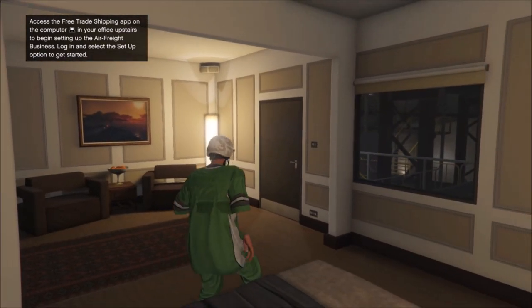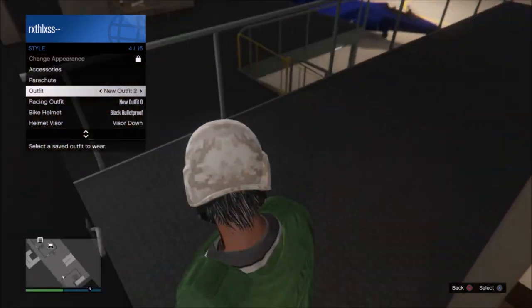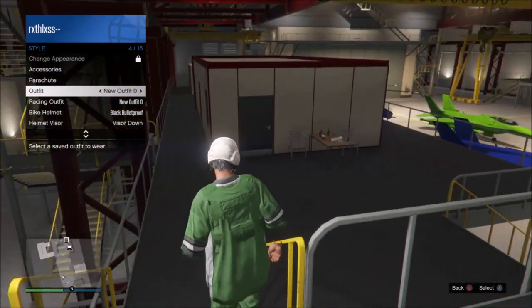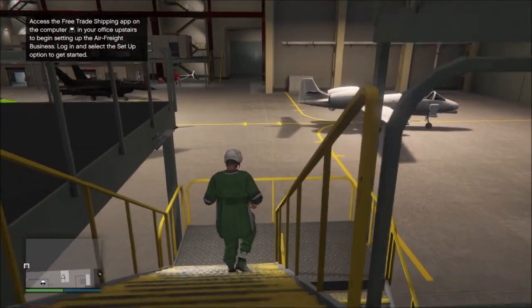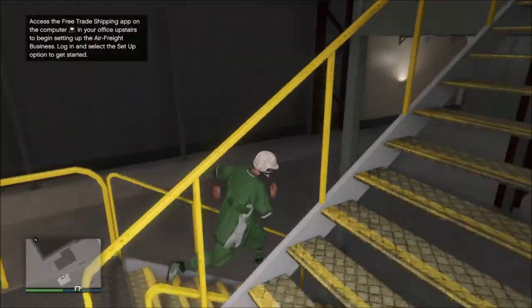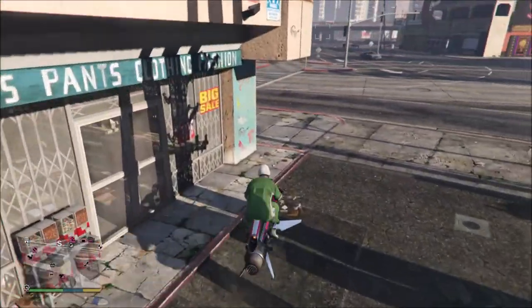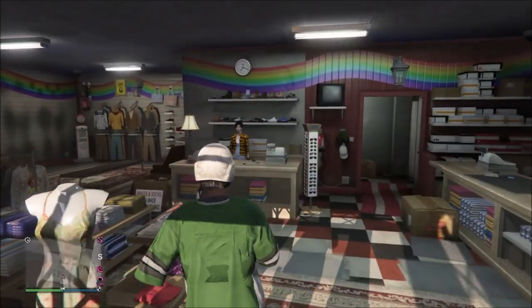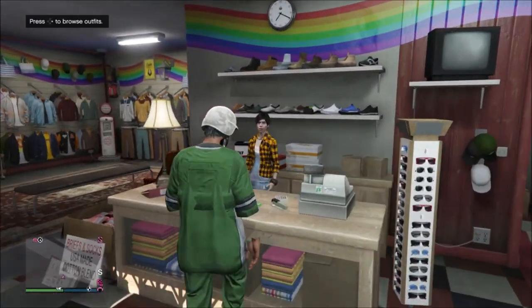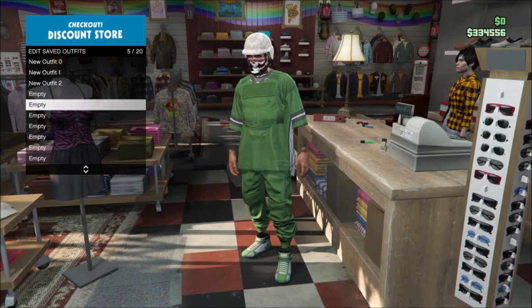Once you load in, when you go over to style you should have just 3 outfits with no name. Don't select any — just go over to the clothing store and save the outfit you're wearing because you don't want to lose it. Go to the clothing store and save the outfit. I'm going to name it Green Joggers.